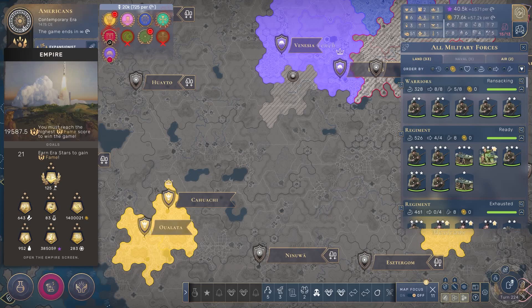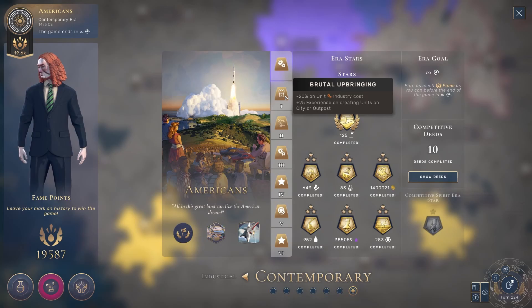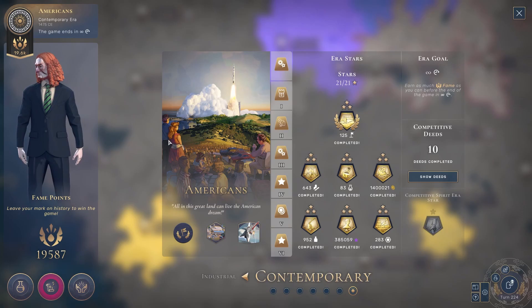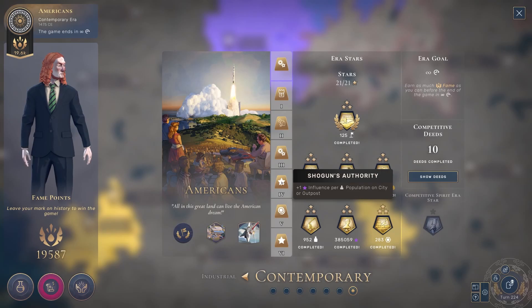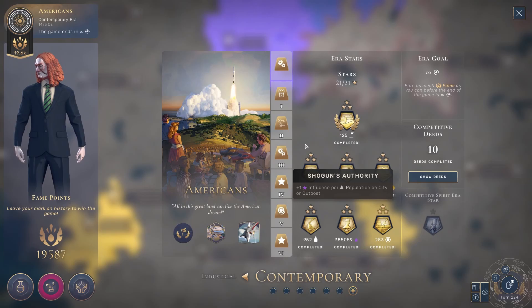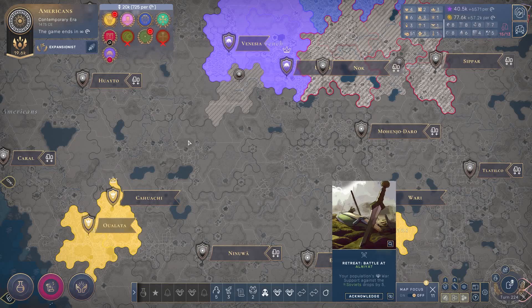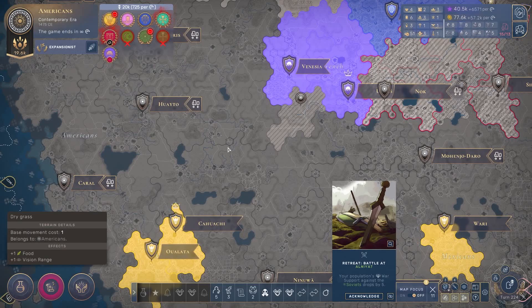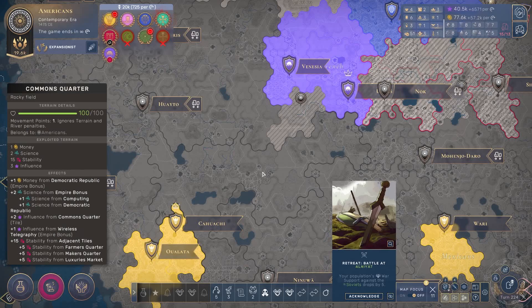I got the Mycenaeans — brutal upbringing — then the Achaemenid Persians for the plus-two city cap, which is extremely strong on Pangea maps. I got the Khmer, who we all know are overpowered. Then I got the Japanese, which are not overpowered but still strong. So I had to pick very strong cultures and a Pangea map — in my opinion the easiest map type, because the AI doesn't know how to make the most of the extra land. I had to get all these specific settings to reach 50 territories by the industrial era and then build Saladeros like crazy.